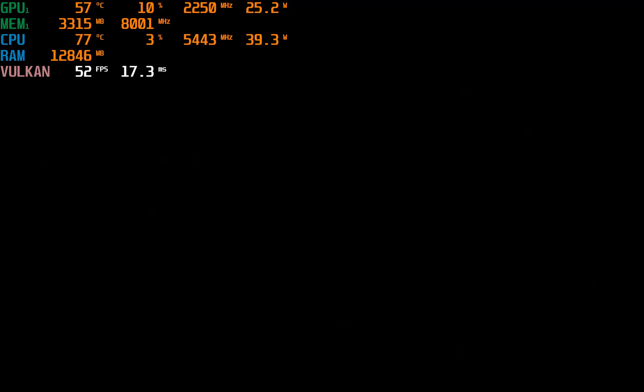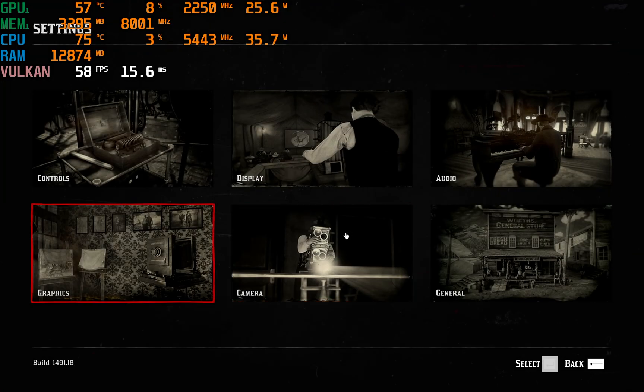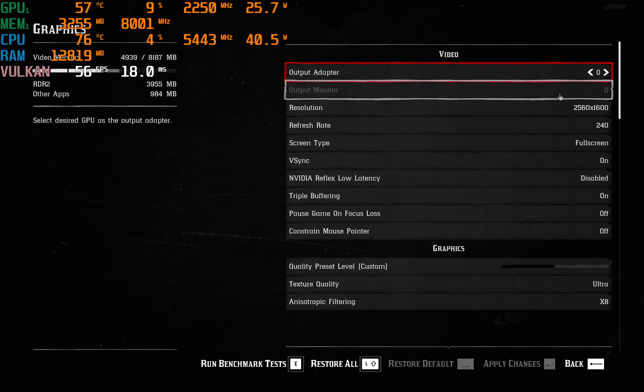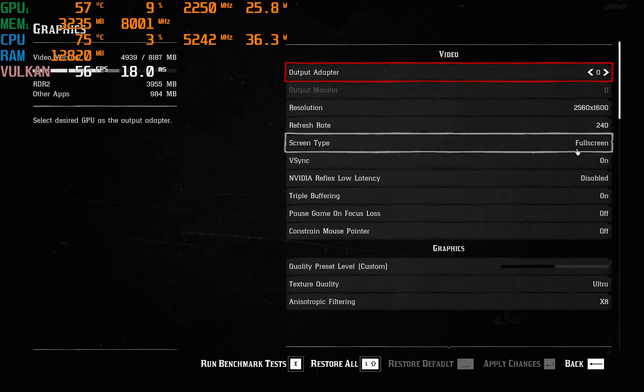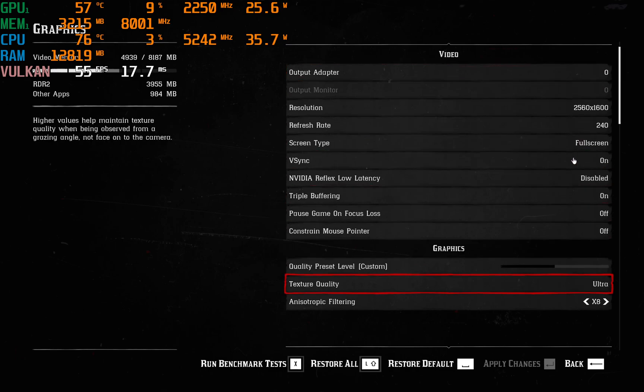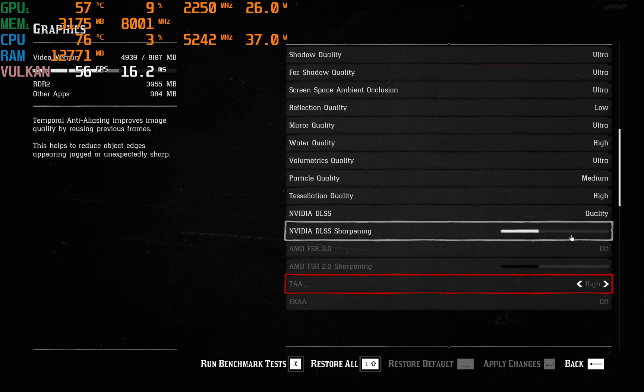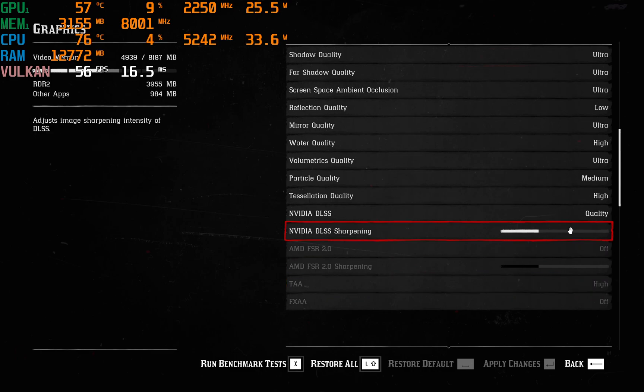Hello and welcome. We're back here in Red Dead Redemption 2 doing some testing on this Razer Blade 18 for 2023, featuring the RTX 4060. I've got it set to full screen resolution in full screen mode, everything set to ultra, and I've got DLSS enabled and set to quality mode. Let's see what the benchmark looks like on this game.